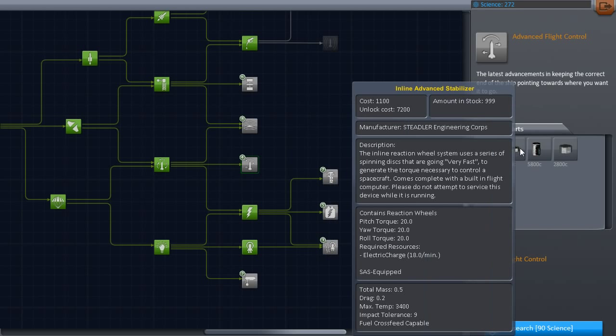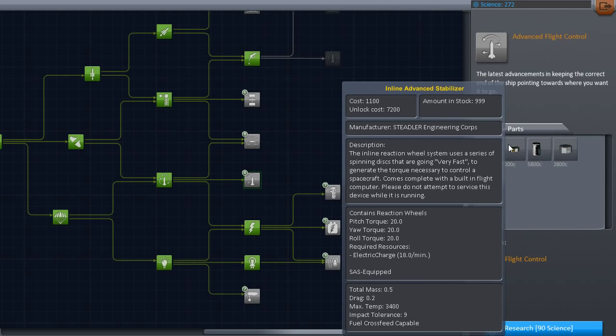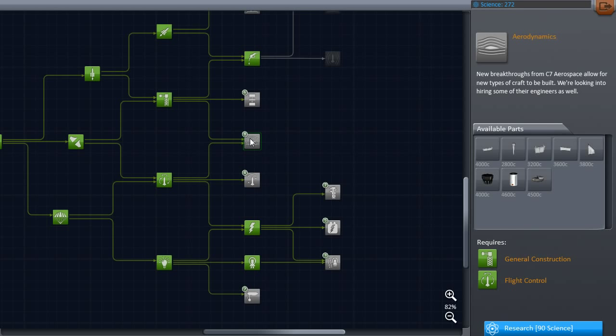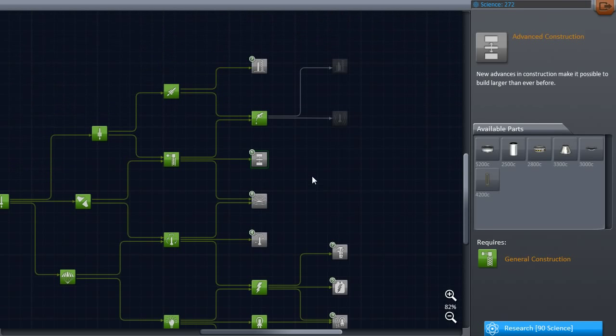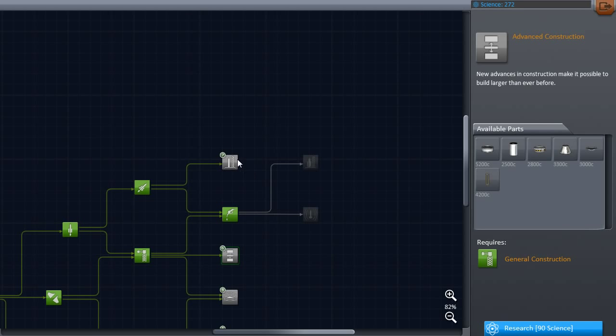The advanced flight control stuff is good - this is a much better probe head than the one we've already got. And this advanced stabilizer is really, really important. I don't want to mess with Kerbin exploration yet; I'm more focused on the moon and Minmus for right now. I figure we'll do moon and Minmus, then exploration of Kerbin, and then go further out.